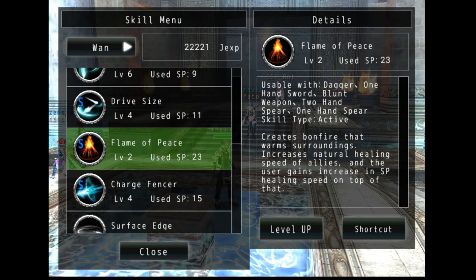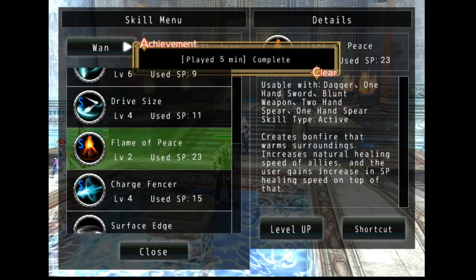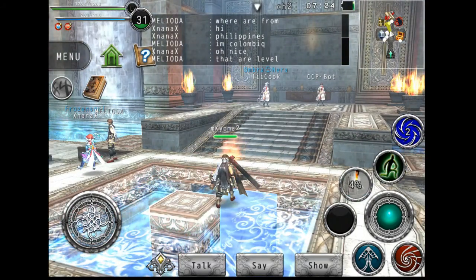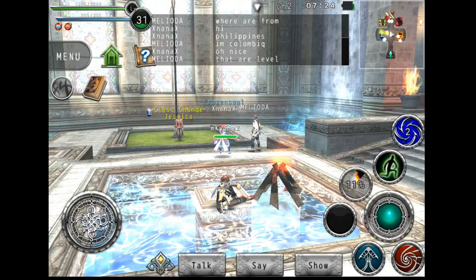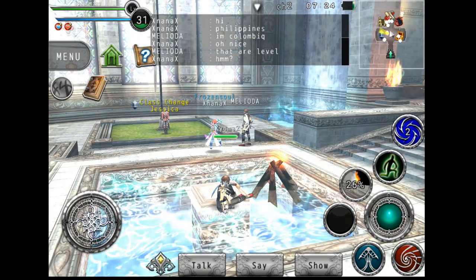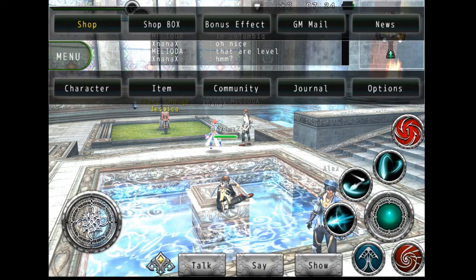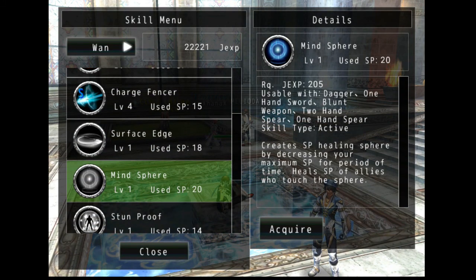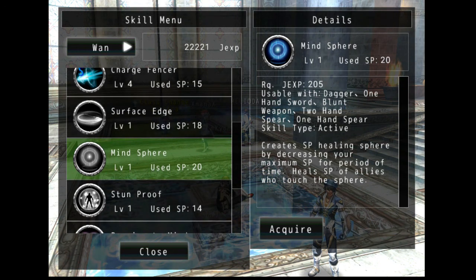The unique thing about this class is that it also has some support moves. For example, this one is called Flame of Peace — it creates a bonfire that warms surroundings, increases the natural healing speed of allies, and the user gains an increase in SP healing speed on top of that. So if you're in a party and everyone needs health, you can just throw this and have everyone stand around or sit down to recover health — it only lasts a few seconds though. There's also another one called Mine Sphere — an SP healing sphere that decreases your maximum SP for a period of time while healing the SP of allies who touch the sphere, so it's sort of a double-edged sword.